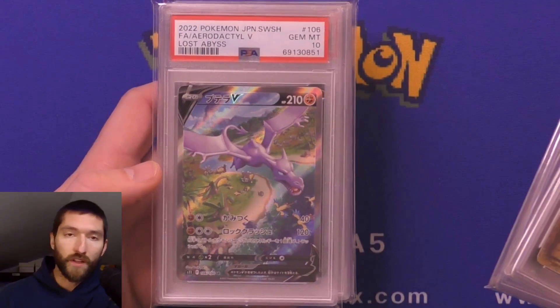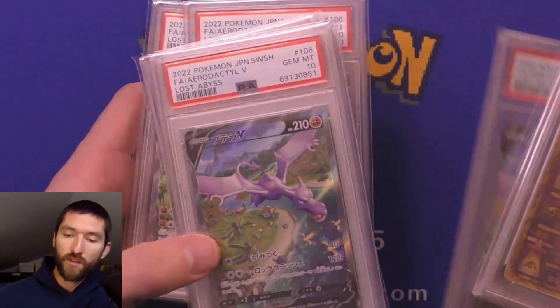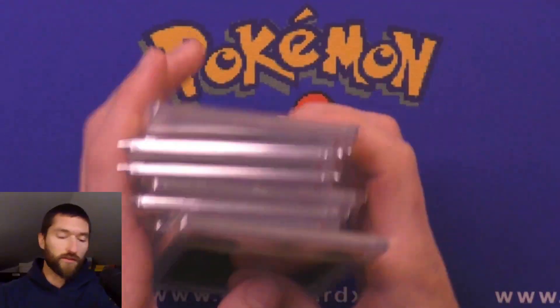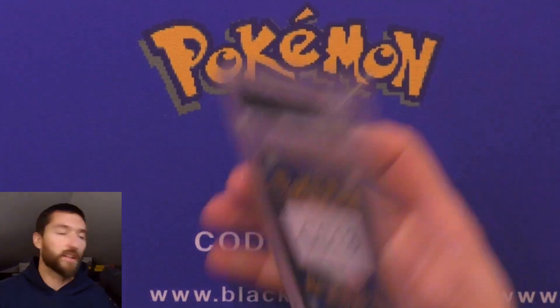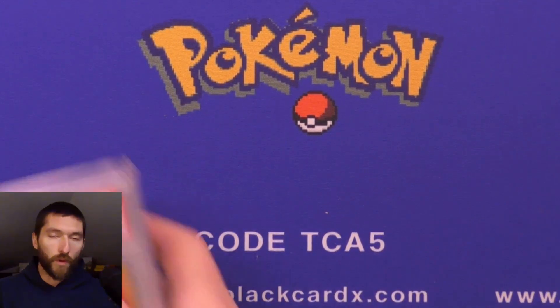We're going to start off with a lot of these Aerodactyl V cards from the Japanese set Lost Abyss. They all got tens — you can see they're almost sequential, so there were probably a few in here. The ones that didn't get tens were not consigned to me, just these. These all have CS13 in the title, so if you're looking for these items, they're either already listed or will be very soon.